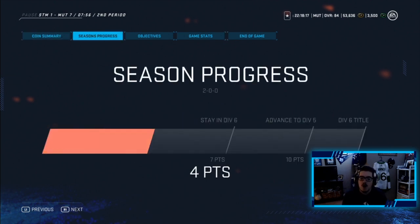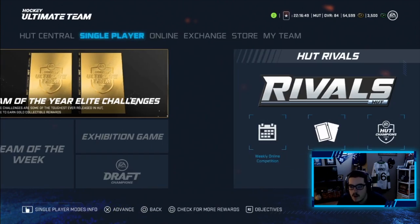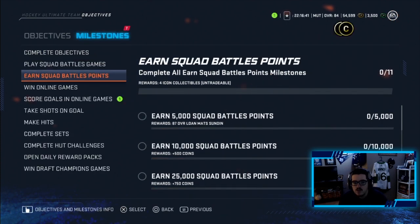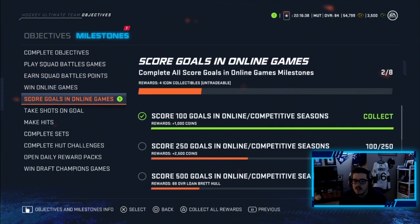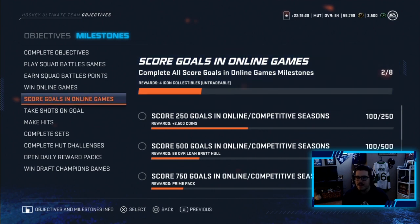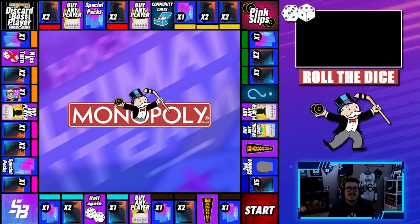That's another win for us. We only have one loss in this series - we are 22 and 1 now, which is actually insane. We're 2-0 in div 6. We complete two objectives and a milestone. 200 coins for scoring five goals and 1,000 coins for scoring 100 goals all-time in the series - added to the account. We are now just under 56,000 coins. Let's go back to the dice - rolling again and we get a four.